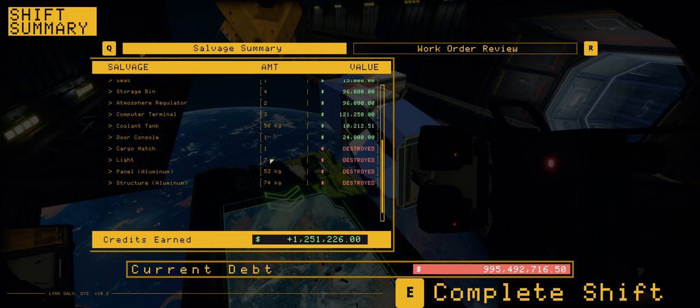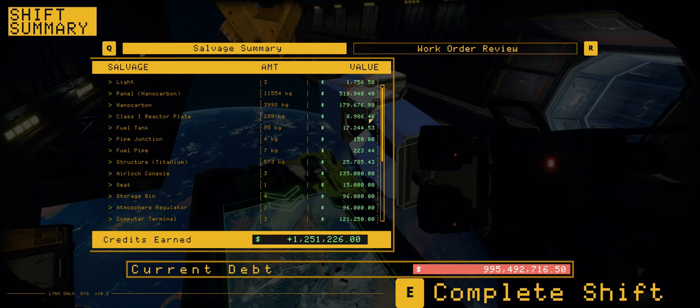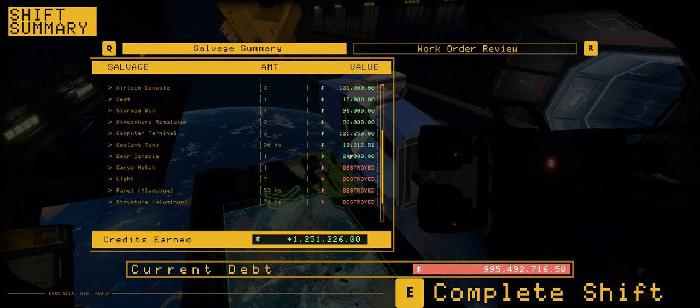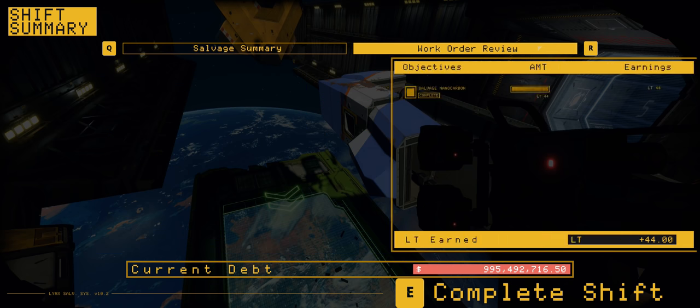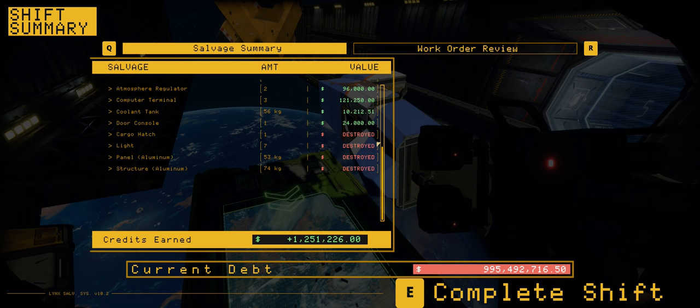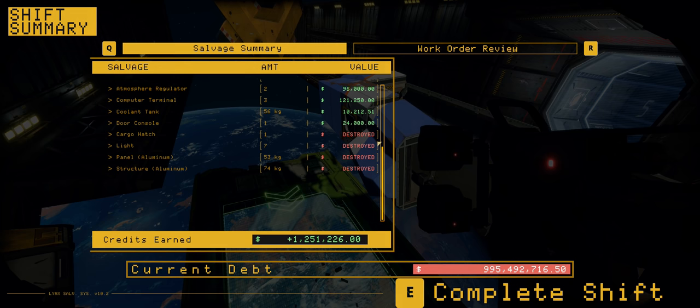What did we lose? We didn't actually destroy a lot — just the cargo hatch, a bunch of lights, 53 kilograms of aluminium and 74 kilograms of aluminium structure. Overall 1.251 million for our second day on that. The only unfortunate part is I wish I'd grabbed an extra stack of tethers earlier. If I'd cut away the sides a little bit quicker I could have dragged the entire ship into the furnace and melted the rest down — far more efficient. Only $995 million left to earn to repay our debts — things are getting along. We did complete the work orders. Anyway, ladies and gents, hope you enjoyed this one, thank you for watching. Shipbreakers will be returning in the very near future. Remember to click like if you did, share and subscribe if you want to see more. Until next time, take care.